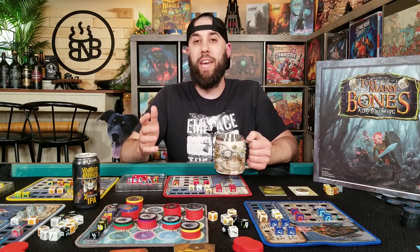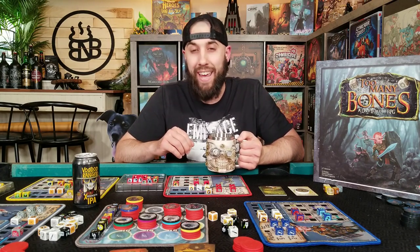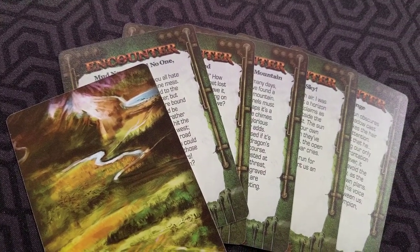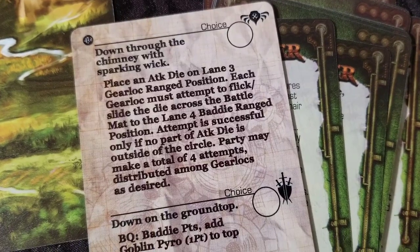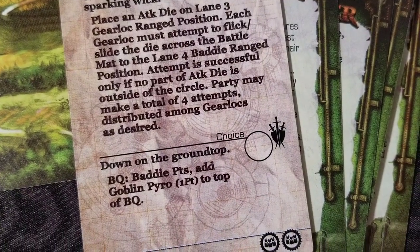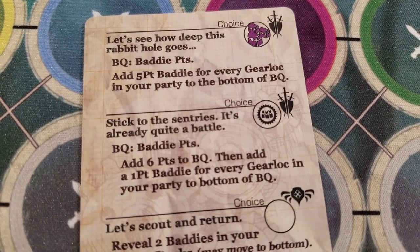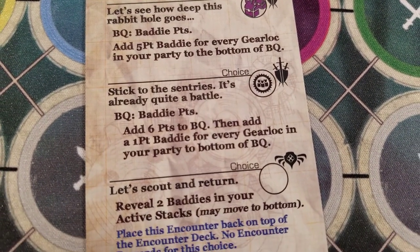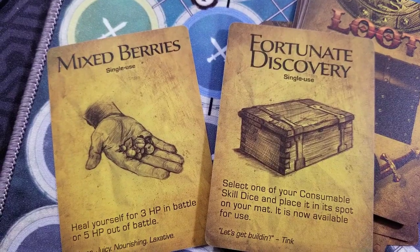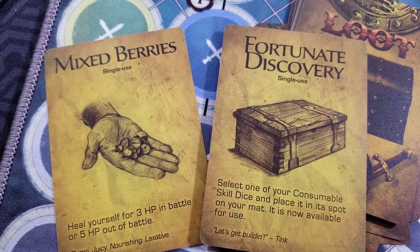The basic structure of this game is that your adventure is going to take place over a few days. Each day you are going to draw an encounter card which is going to have some story as well as some choices you will have to make. The choices could be non-combat or be a combat scenario that you will have to set up on the board. The different choices, as well as completing the encounter in general, will have rewards such as loot, which can help you in or out of battle.